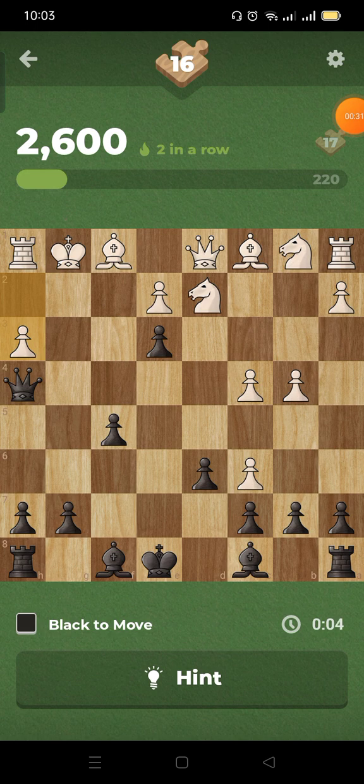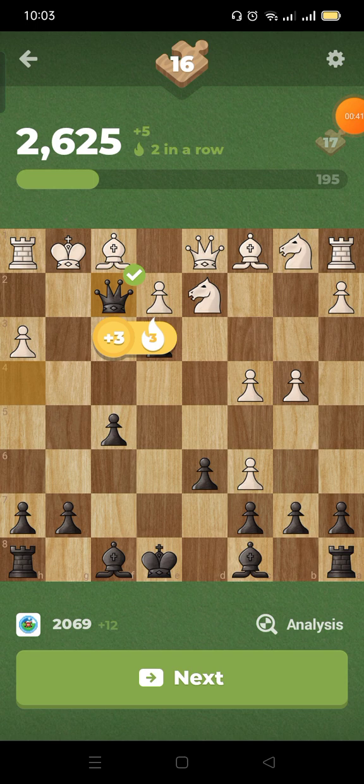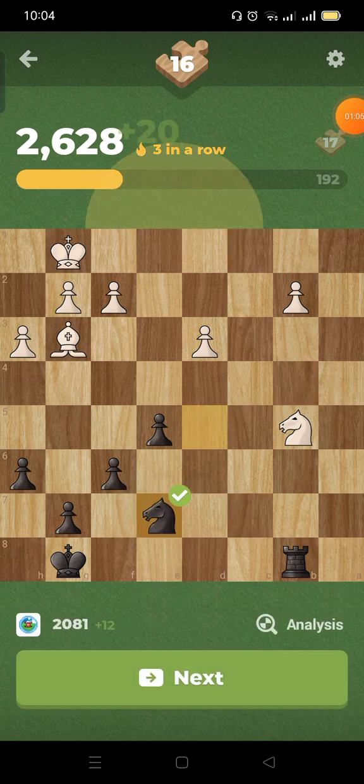I see checkmate in one: queen to f2. All right, that's two out of three. Last one. I see this and take — okay, we got that one too. That's three!